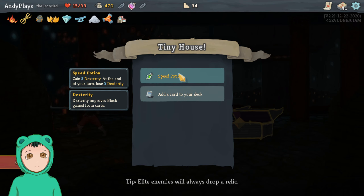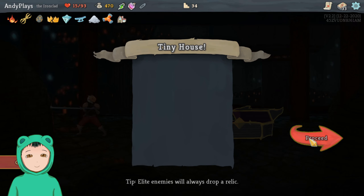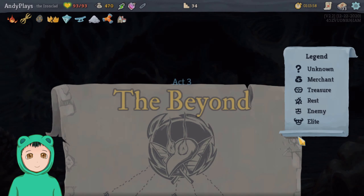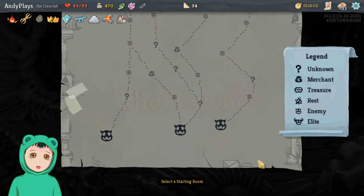Upon pickup obtain one potion, raise max HP — seems good. They both seem good in different ways, so let's shoot for the Tiny House. We got Bash Plus, a Speed Potion for dexterity to improve block, and Sword Boomerang — oh, not too bad.